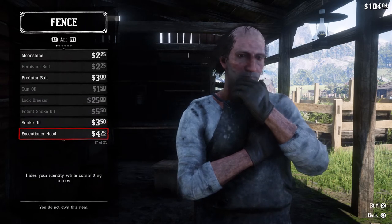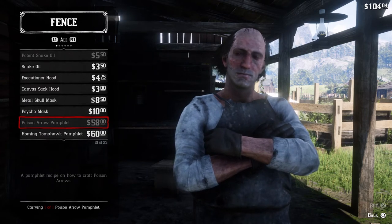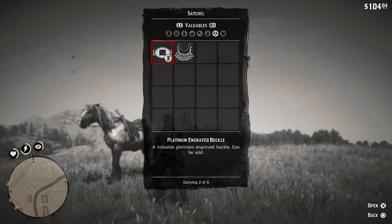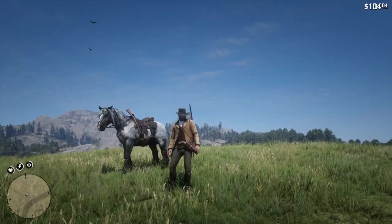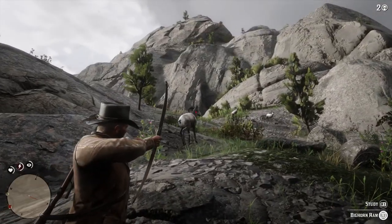If you scroll down even further you'll find the poison arrow pamphlet, which is 58 bucks. But it's worth it because the poison arrow helps you get bigger game — the deer, the elk, and all of that — if you don't want to use your rifle ammo.